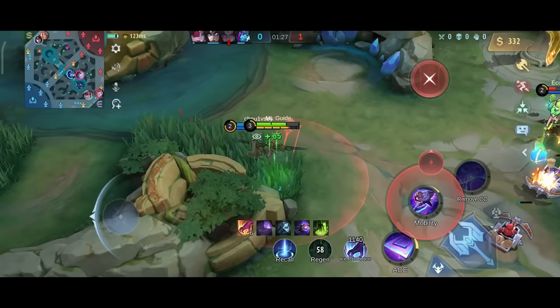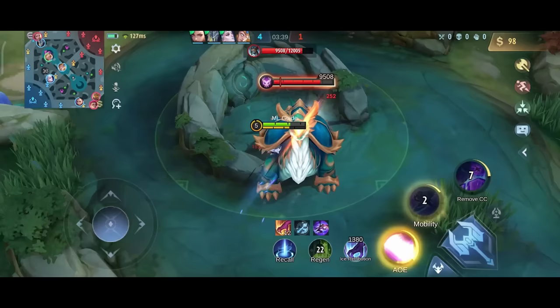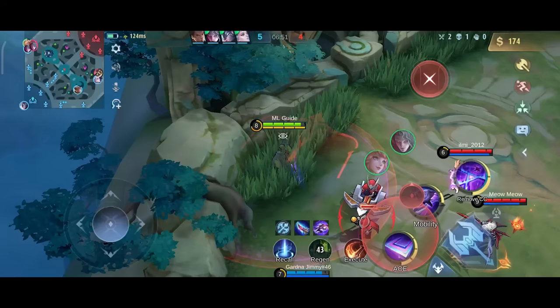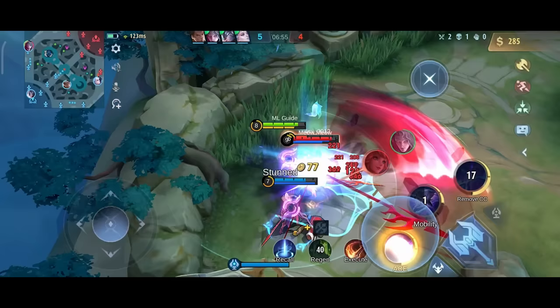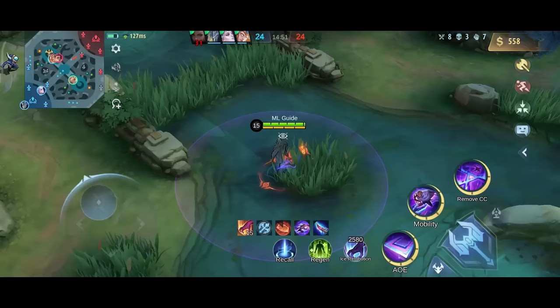Once the first gank phase is over, you go to the turtle of course. If you have full energy and a blue buff, you can cut it down pretty quickly. Generally you can clear your jungle very fast but it costs a lot of energy. So if you're not in a hurry, you can use your enhanced basic attack and first skill to clear the jungle. In the early and mid game you search for gank opportunities as every assassin should, and make sure to collect the turtles.